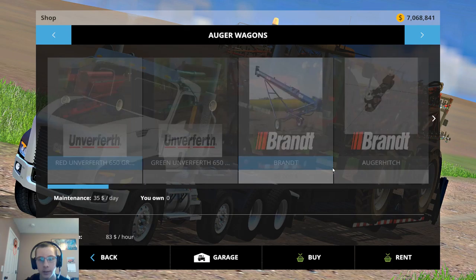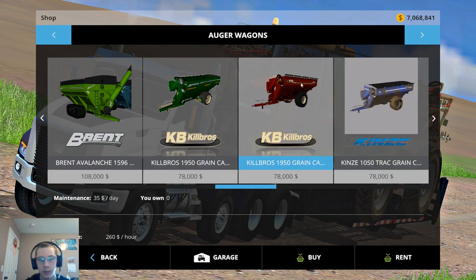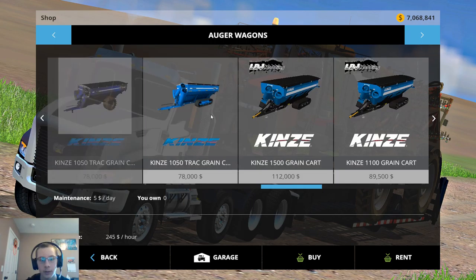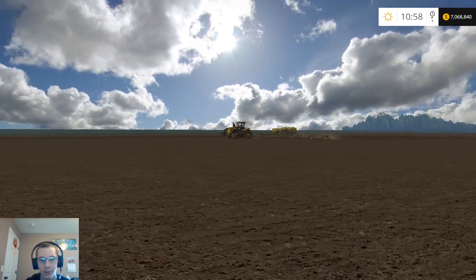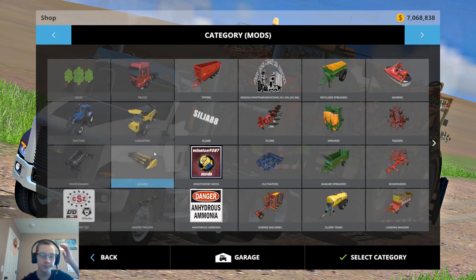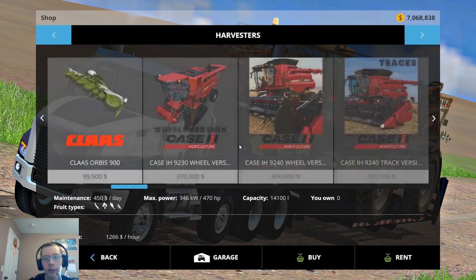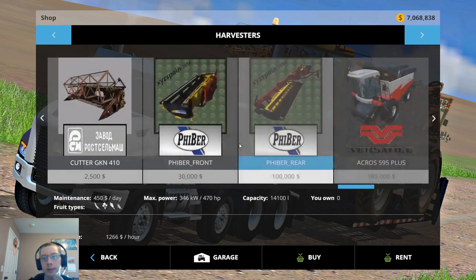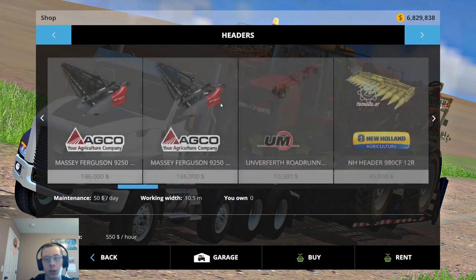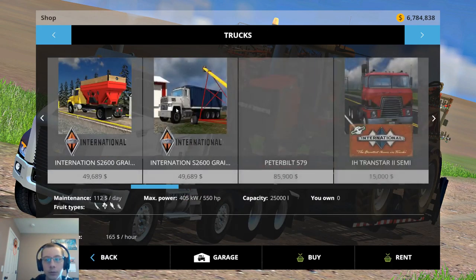I've got a Brent 1396, a Killbros 1950 green, a Killbros 1950 red, and then also an Unverferth 9200. I don't know if I want to run grain cart — of course I want to run grain cart. I'll run grain cart. We'll get a 9670, we'll get a John Deere 612C. And we can just use the truck we got, get a Dakota 48-foot trailer for that, and buy a second truck.